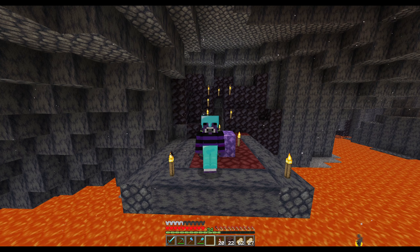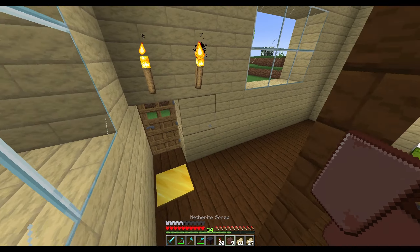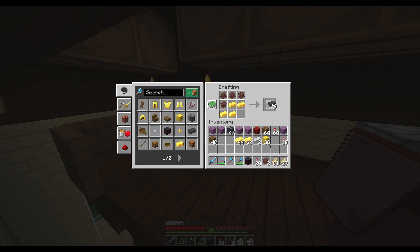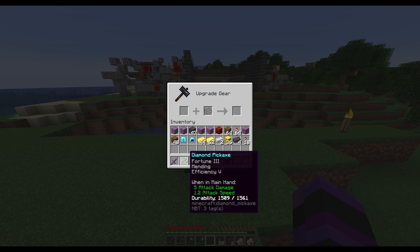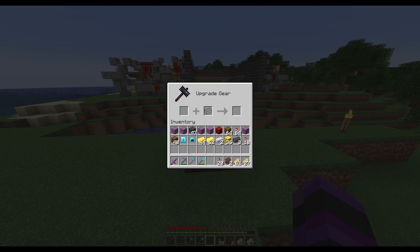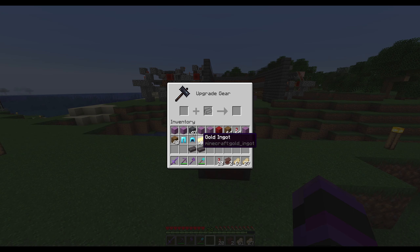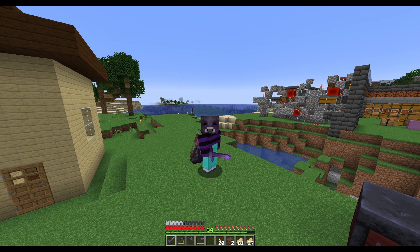We'll get the ancient debris, smelt it up, and see how much armor we can actually create so I stop losing my boots. We can make netherite, netherite, netherite, netherite — five netherite ingots. We'll do tools first: my netherite sword, then my netherite pickaxe. I have three more so I can do the axe — that's important. Then the helmet. Might as well do the shovel and have full netherite tools. We got very close to getting full netherite gear at least from what I have.